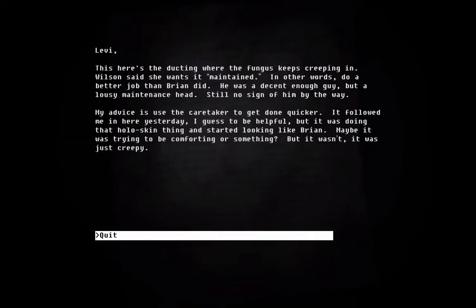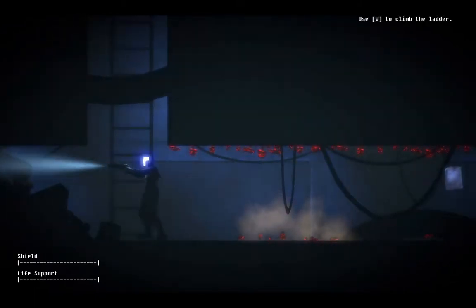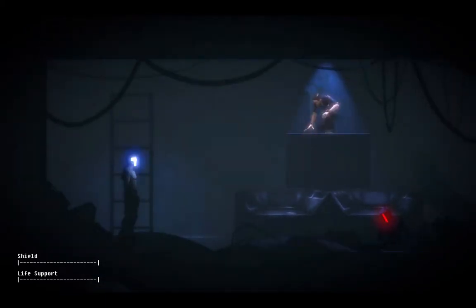Levy. This here is the ducting where the fungus keeps creeping in. Wilson said she wanted it maintained - in other words, do a better job than Brian did. He was a decent enough guy, but a lousy maintenance head. Still no sign of him, by the way. My advice is use the caretaker to get it done quicker. It followed me in here yesterday, I guess to be helpful. But it was doing that hollow skin thing and started looking like Brian - maybe it's trying to be comforting or something, but it wasn't. It was just creepy. So that's a clue as to when the Overseer started murdering people. I'm going to assume that was when I started murdering people.